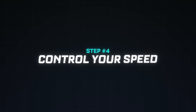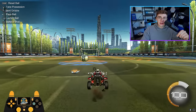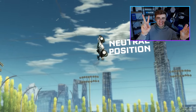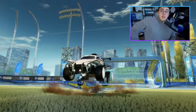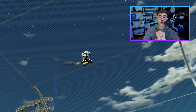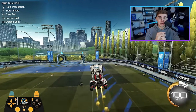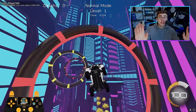Step number four: learn how to speed up and slow down using tornado spins. Now that you understand how to tornado spin on the ground, we're going to apply it in the air. The position my car is in right now I'll call the neutral position. If you do half a tornado spin from the neutral position midair, your car will slow down. If you go to the neutral position, airroll 180 degrees so your nose is facing away and your wheels are facing towards you, then the tornado spin will cause your car to speed up.